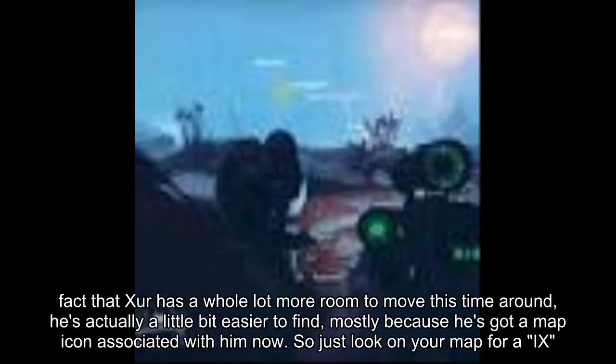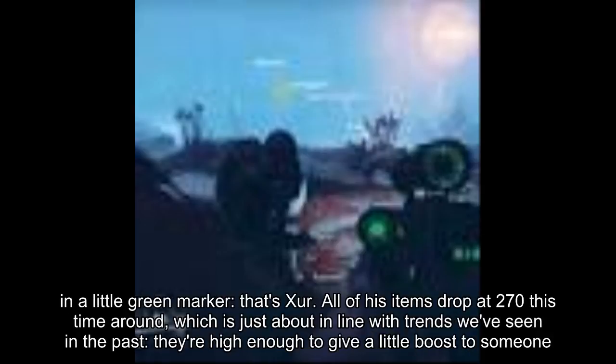Despite the fact that Xur has a whole lot more room to move this time around, he's actually a little bit easier to find, mostly because he's got a map icon associated with him now. So just look on your map for a nine in a little green marker — that's Xur.